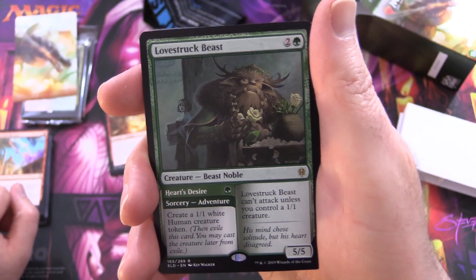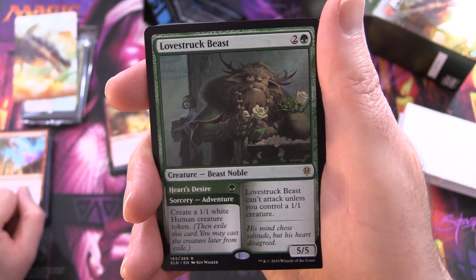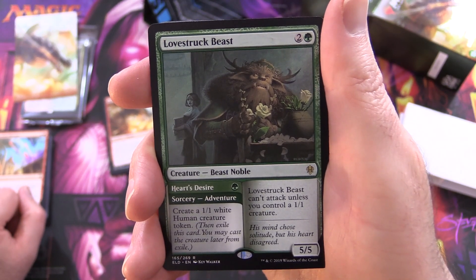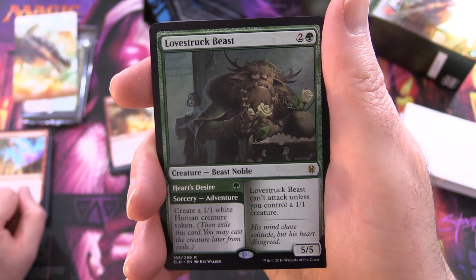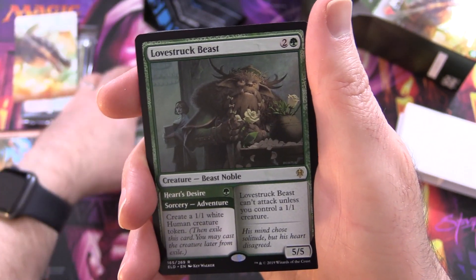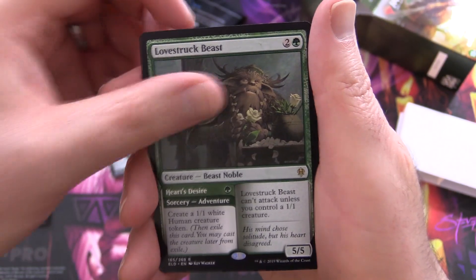Lovestruck Beast - Creature Beast Noble, 5/5 for 3. Heart's Desire for a green Sorcery Adventure: create a 1/1 White Human Creature Token. Or the creature portion: Lovestruck Beast can't attack unless you control a 1/1 creature. Same concept as the Giant. Four of those.